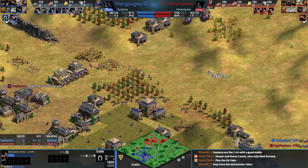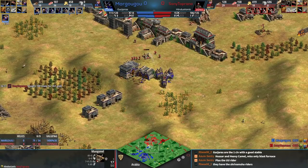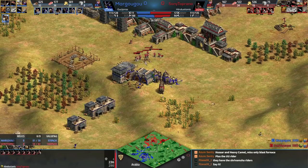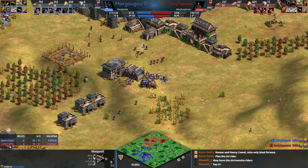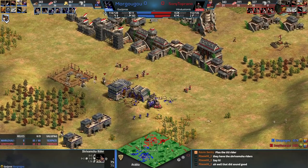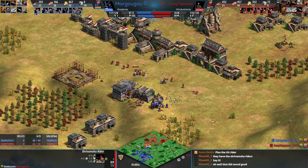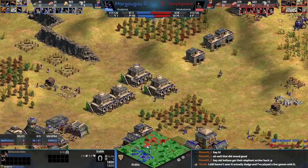Sony Toprano has to foresee a tech switch from Margu — making monks and skirmishers is asking the opponent to go for stable units. That monk didn't get a conversion unfortunately; at this point Sony just has to back up. The Shravamsha rider is on the way — this unit's description says it dodges shots, which is a very weird description. Those elephants again are so good against siege.